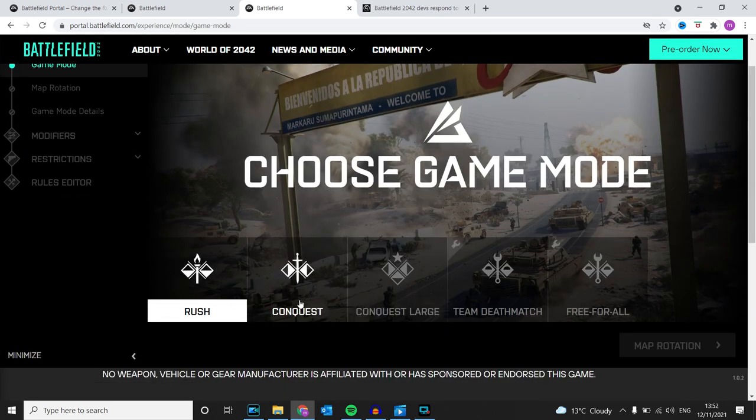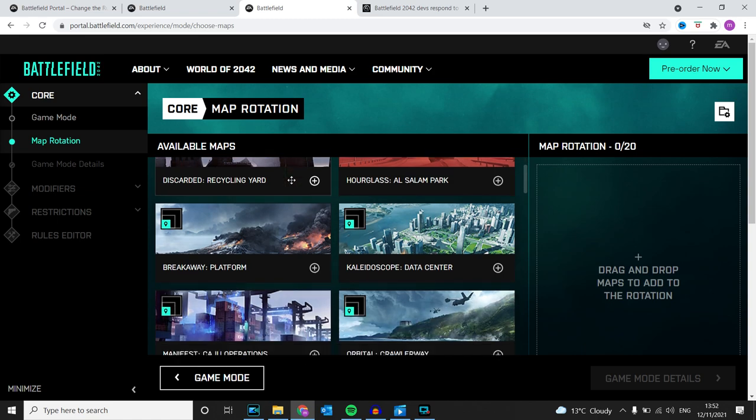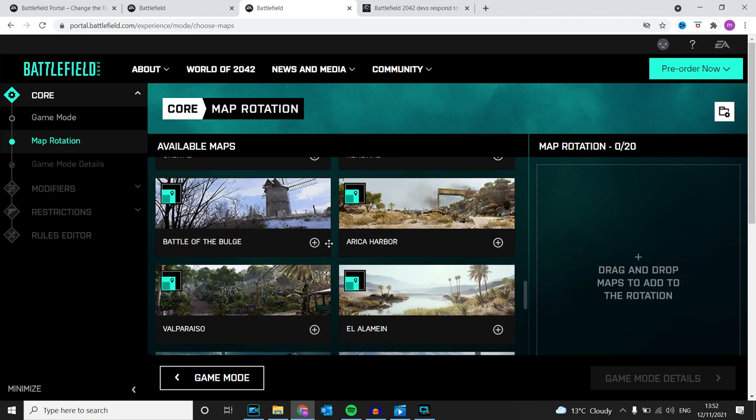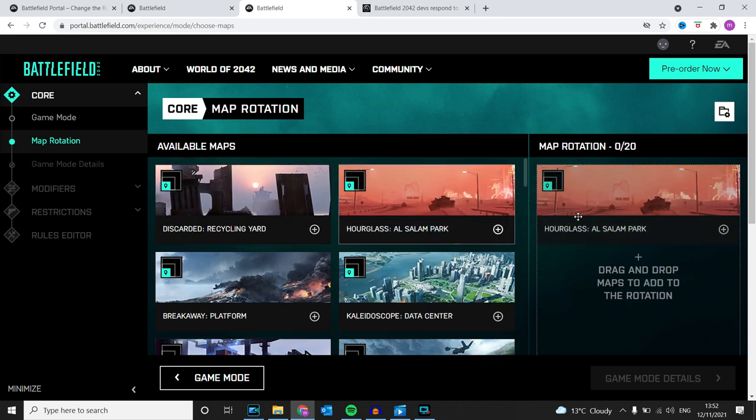You've got Rush, Conquest, Conquest Large, Team Deathmatch, and Free For All. We're going to do Team Deathmatch. You've got map rotation, so obviously you can choose your maps — there's a lot to choose from — but we're just going to simply choose Hourglass.